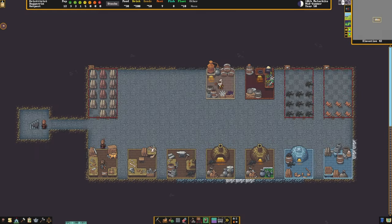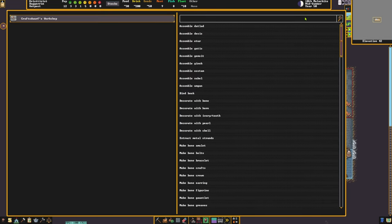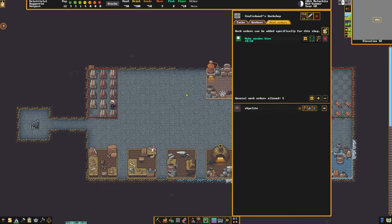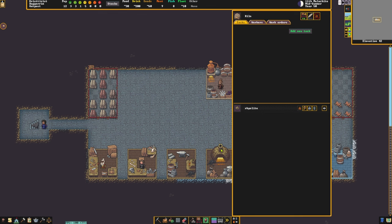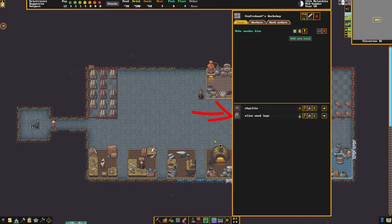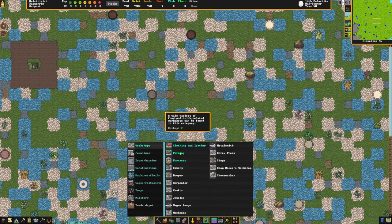We'll build the whole thing once in the game. In a craft dwarf workshop, we first make the hive. This can be made of stone or wood. The metalsmith can make it out of various metals. It's also possible to use glass and ceramics, but let's not get weird. When the hive is finished, it can be set up using structures — workshops, farming, hive.